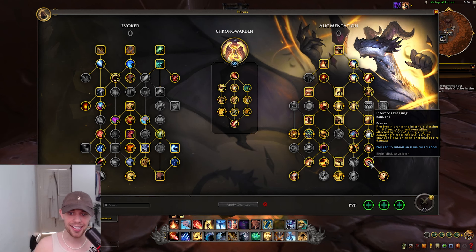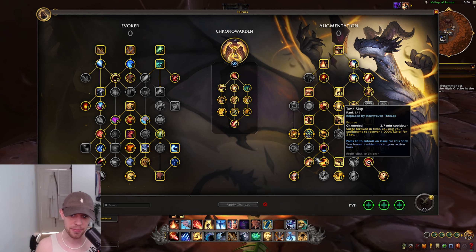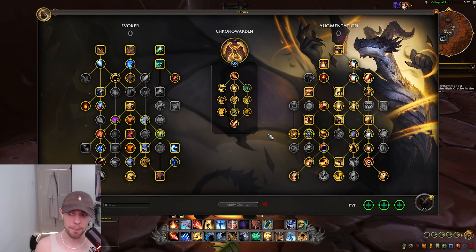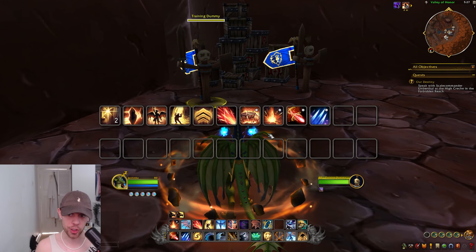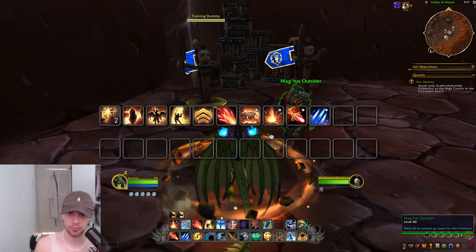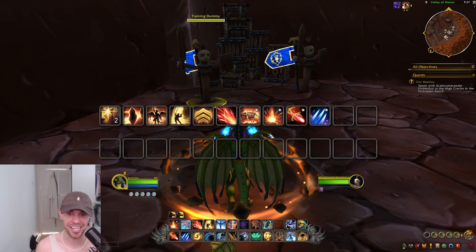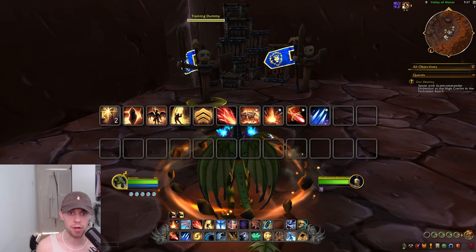Then we have Inferno's Blessing — Fire Breath grants Inferno's Blessing to you and allies affected by Ebon Might. We're always trying to extend Ebon Might and keep it up, giving damaging attacks and spells a high chance to deal more fire damage. Those are the main talents you should be aware of, and we can use the same rotation for both Mythic Plus dungeons and raiding.